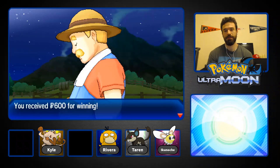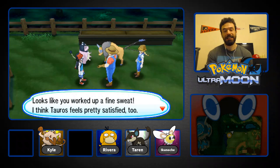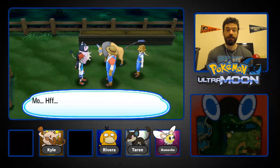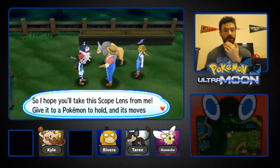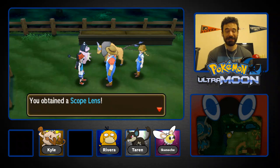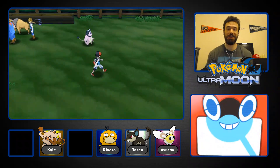I'm so upset. Hau comments that Tauros must feel pretty satisfied. We get a Scope Lens as a reward — so we can get more critical hits. Really? That's what we're doing? I don't ever want to see a critical hit ever again, for or against. Why couldn't Tauros have Intimidate instead of Anger Point? We've got to move on — I've dwelled on this long enough.